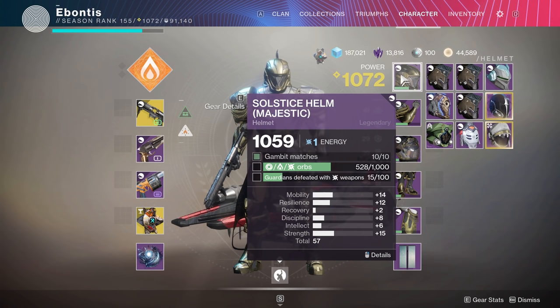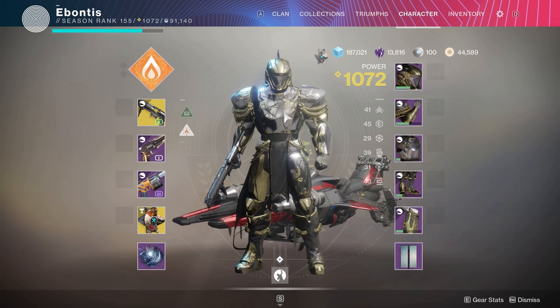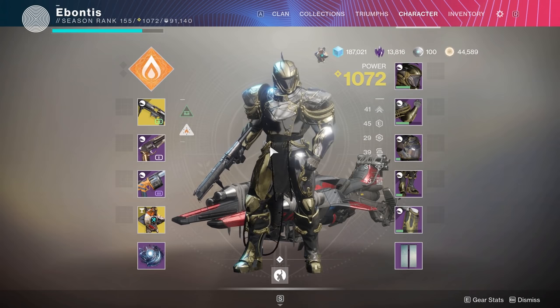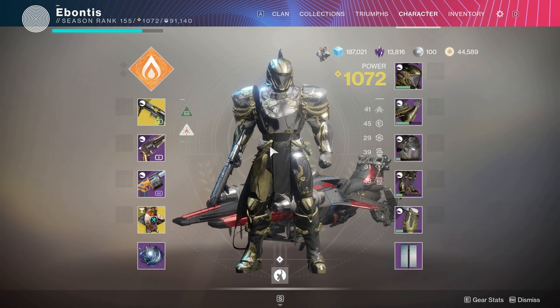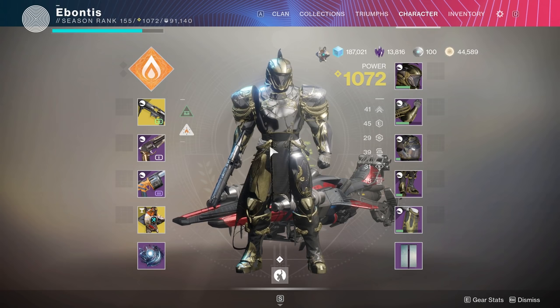When that second character gets their set up to Magnificent, that third character is supposed to go three times as fast. Now that works for all the classes unless you do the Titan first. If you're just getting to this set, start with your Hunter, start with your Warlock, do those two first, do the Titan last to ensure you get that 2x and 3x progress buff. It does seem they're aware of the bug, so watch for updates — I'll comment below if it gets fixed.